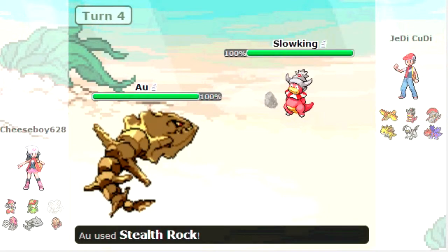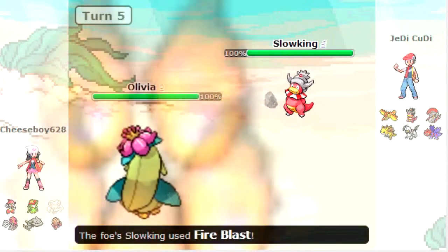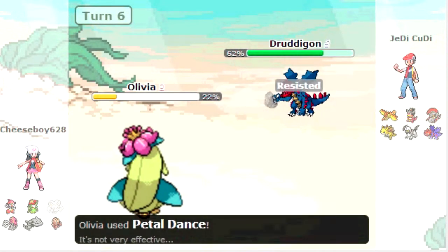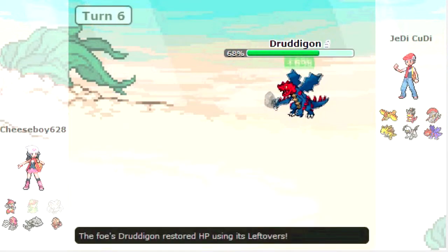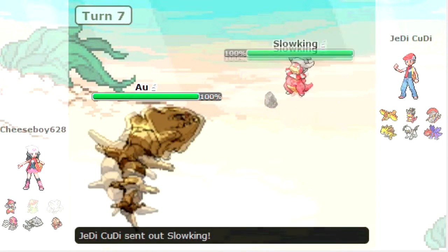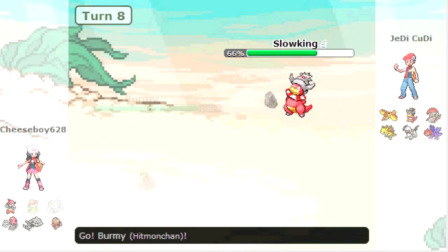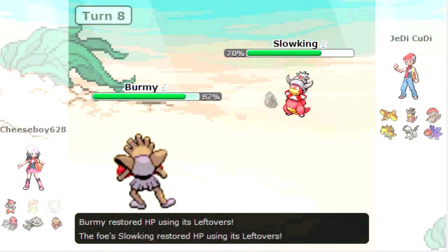Now I bring in Steelix in order to get my Stealth Rocks up, and he brings in Slowking. Predicting a Scald or Surf, I'm going to bring in my Lilligant, but of course he does predict that nicely with the Fire Blast. So now I'm at really low health, and I do have Life Orb, so I thought might as well go for the Petal Dance. I do like nothing to the Dreddigon and I die from Rough Skin and Life Orb. Now when I brought in Steelix to wall Dreddigon, he switched in Slowking, and I did a decent chunk with the Earthquake.